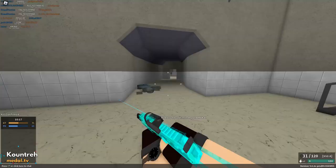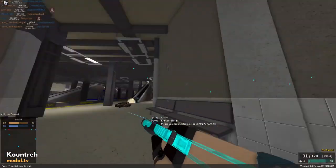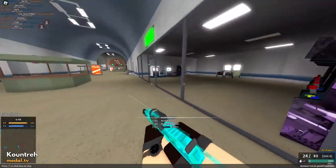Next in line we have the Scout PDW, the MP7. With it being almost impossible to get your hands on in the US, we have to go into a Roblox game to have it. This is not a ranged weapon by any means — it fits the niche of being up close and personal and overwhelming to enemies, especially on maps like Warehouse, Metro, Transit, and Blacksite.